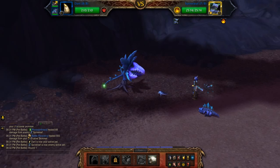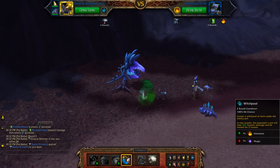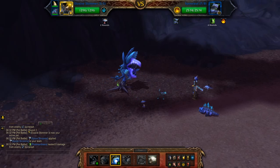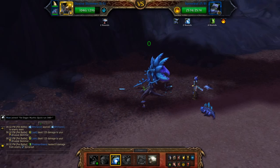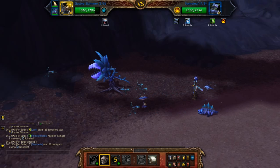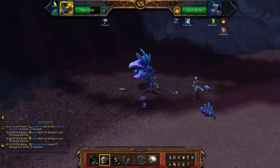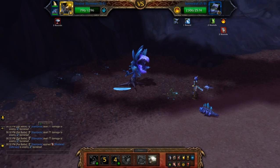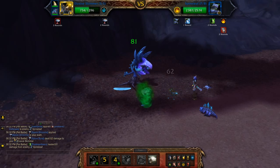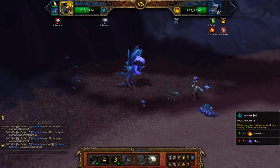All you have to do is use Spineleaf for one turn — I'm just going to pass here. Then switch to the main pet, setting up Whirlpool, then Stampede. And then when that's finished, use Water Jet.